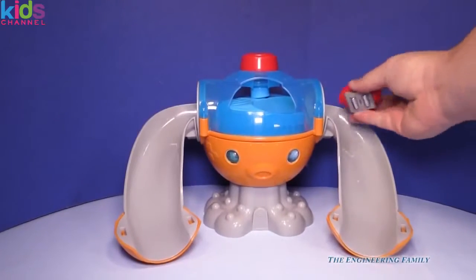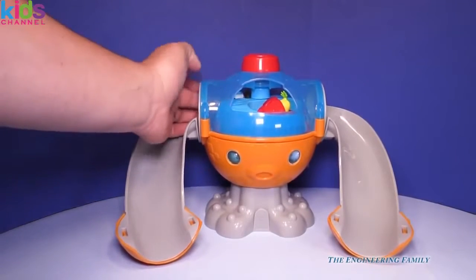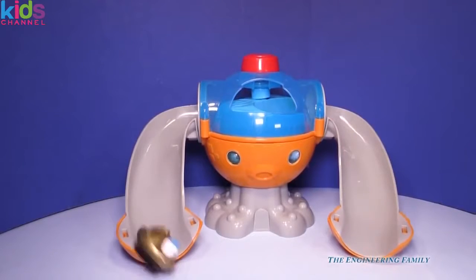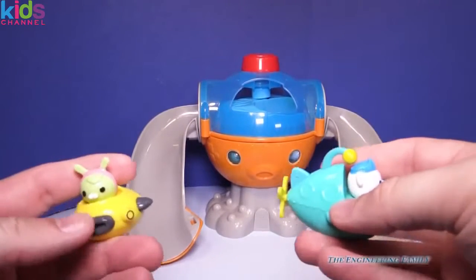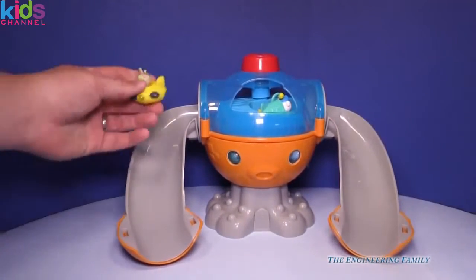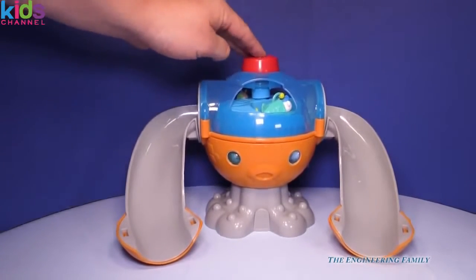Let's look at that again — so the regular Gup X versus the gold plated Gup X. Ready, set, push! Oh, the regular one won! That was fun. Now we're gonna race the Gup D and the Gup A. Let's put the Gup A in, put the Gup D in — ready, set, push!